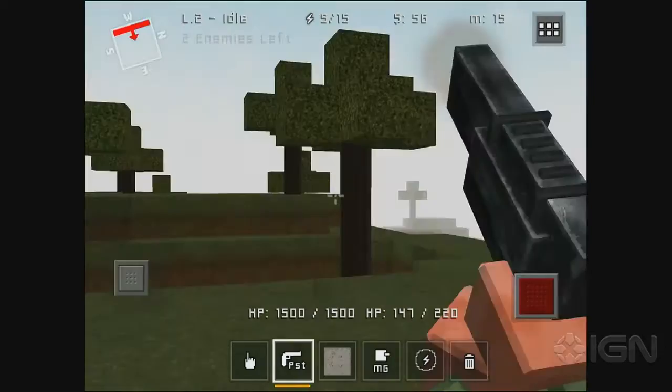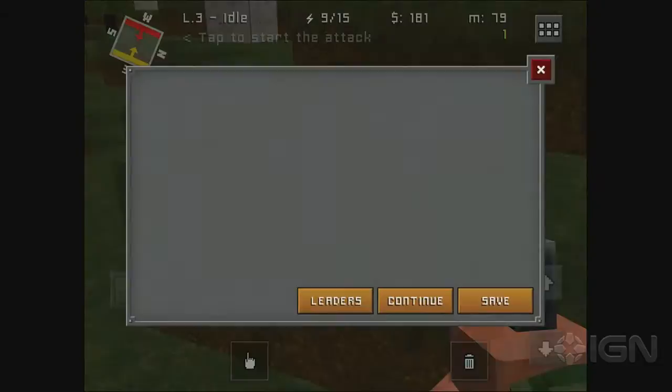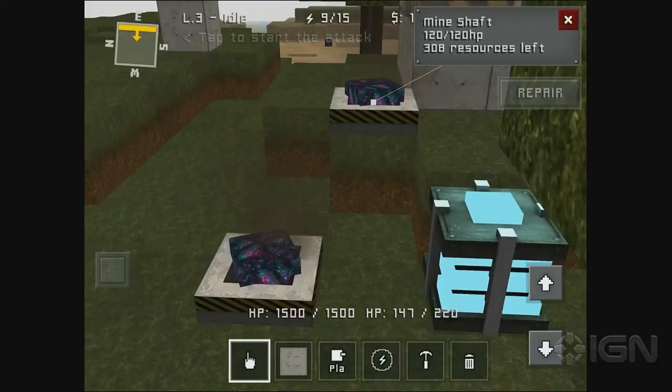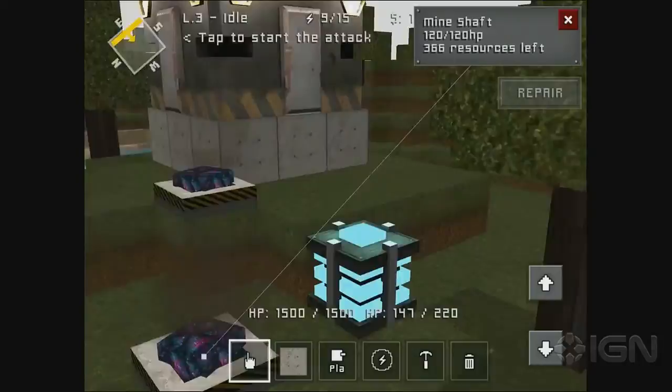That plasma turret was a lifesaver. There's still one enemy left — there are blind spots that are hard to spot. Mined 60 minerals out of that round. It seems like the mines are really important because you need those minerals. That one's smoking — those are finite resources. The block did heal up between rounds, so it looks like if they survive the round, then they survive. Maybe blocks heal between rounds.